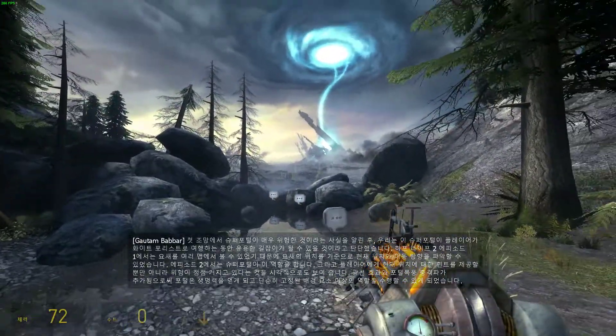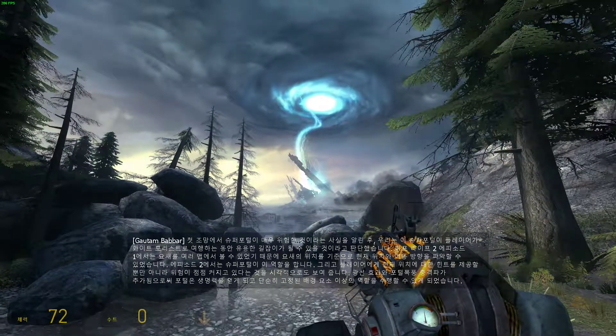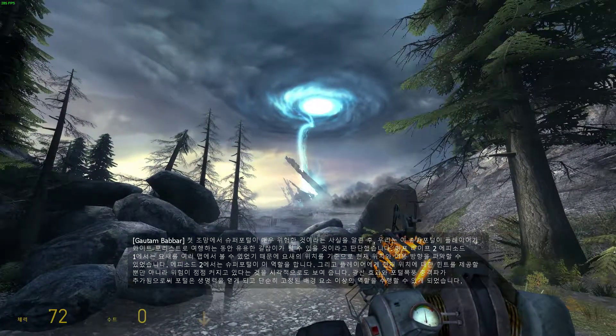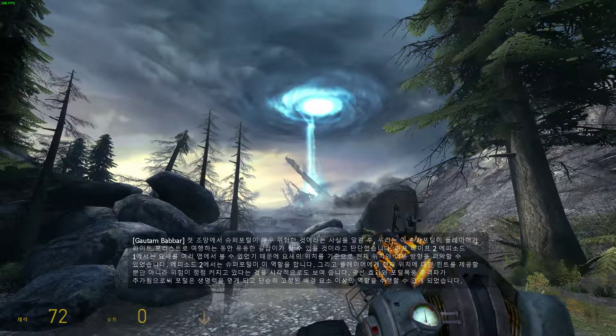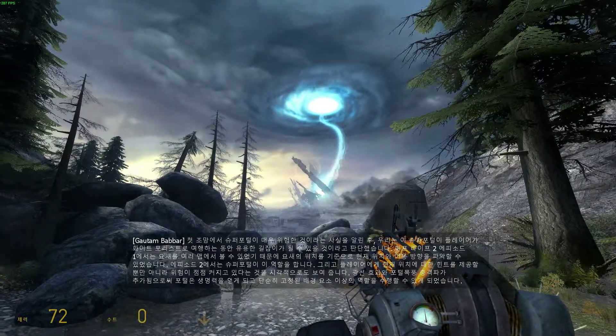Having established the Super Portal as a threat in the opening vista, we decided it would make a useful landmark as the player traveled toward White Forest. In Half-Life 2 and Episode 1, we could count on the Citadel being visible in many of the maps, casting its shadow over the world.